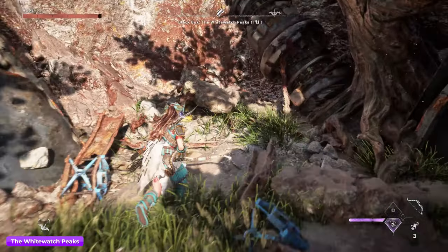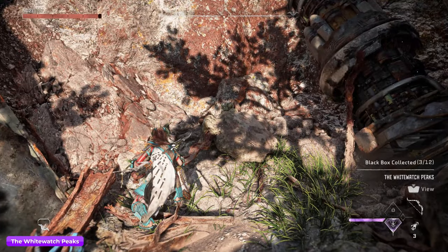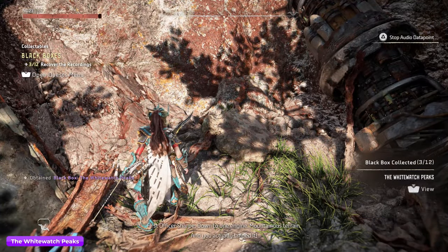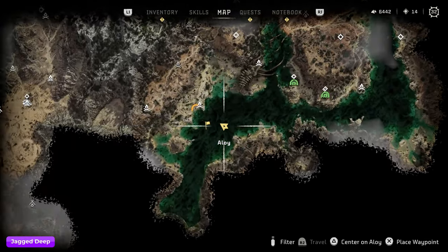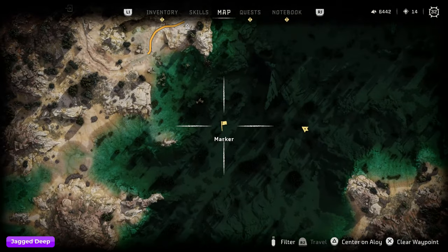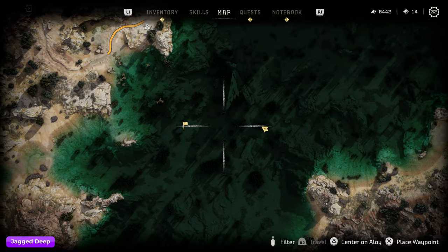Once we've acquired all 12 black boxes, we'll have to go and exchange them and finish the side quest, because this weapon is a reward for that side quest. Next up is Jagged Deep — I'm doing this in the order that they appear in your collectibles notebook, in case you're curious why they're listed like this.